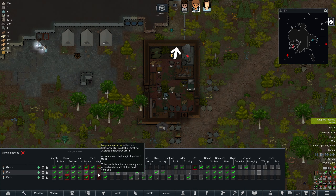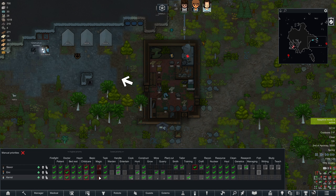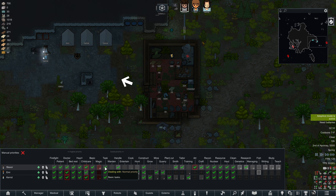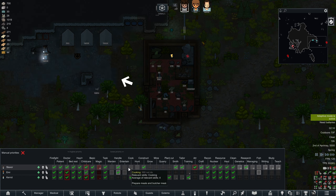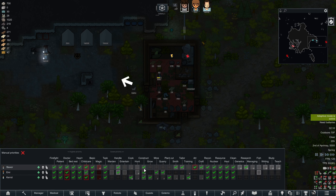Magic — perform arcane and magic-dependent tasks. This colonist is not able to do any work of this type because of their health condition. So Slacks, you can't do it either. I think you have to have a certain trait or genotype — maybe it's called that in Biotech — in order to use magic at all. Handling, those two can handle. Cooking is fine. Hunting — I don't want anyone set up to hunt right now, everyone's gonna have to grow.